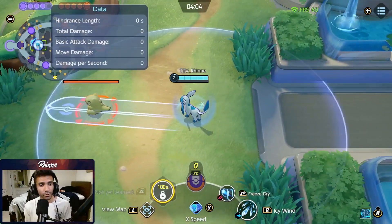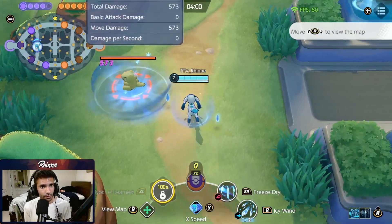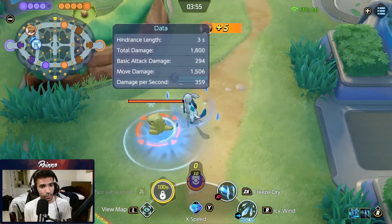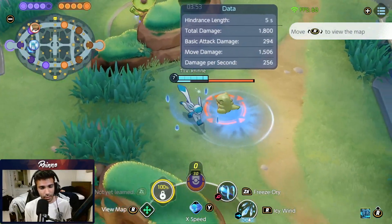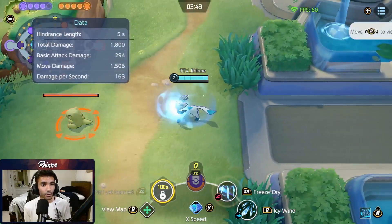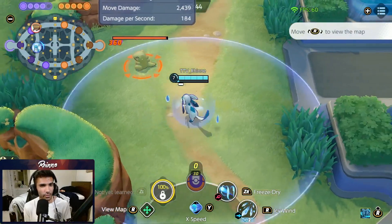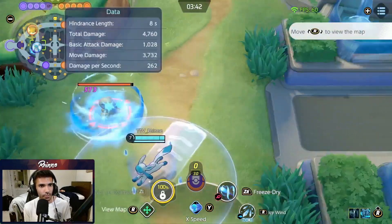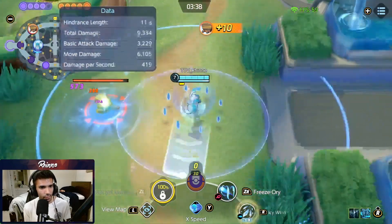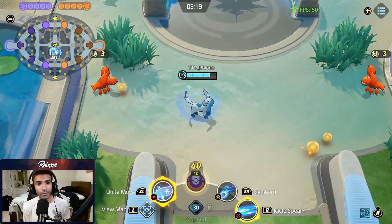Freeze Dry is a projectile that collides with an enemy and causes an explosion. If the enemy lingers in it long enough, it will freeze the enemy — and that freeze is essentially a stun. On top of this, Freeze Dry also gives you 50% special attack for about 4 seconds based on my testing. So that's pretty strong as well. It can be used to combo with Icy Wind — you can go Freeze Dry first, then Icy Wind to get a bunch of damage. Since we're on the topic of combos, let's talk about those.